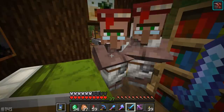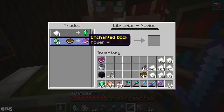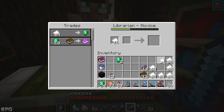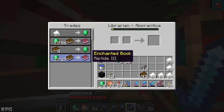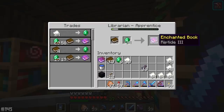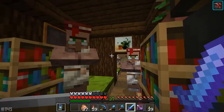There's a master one over there. These guys are both novices — let's have a look. 24 paper — holy guacamole. Power 5! I think it goes without saying, we're going to go ahead and try to rank these guys up as much as humanly possible. What else have you got? Riptide 3? I haven't even got a Riptide 3 book in this entire world. Hell yeah! That's amazing. If we sold books to this guy, we could probably get ourselves a whole bunch more stuff.